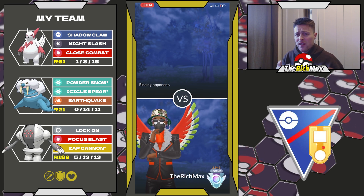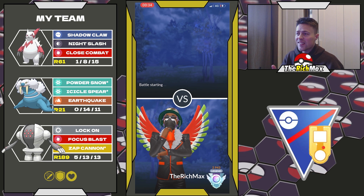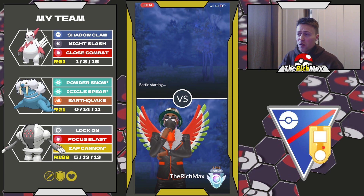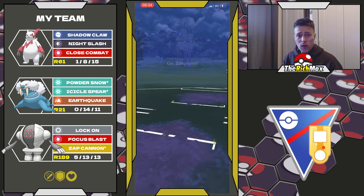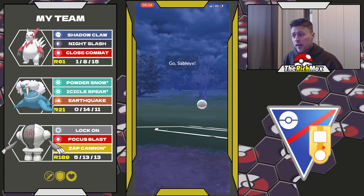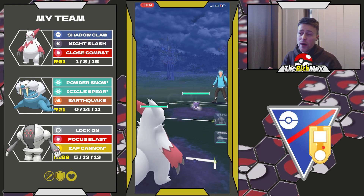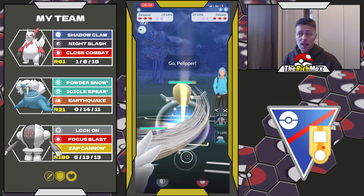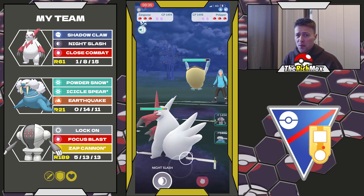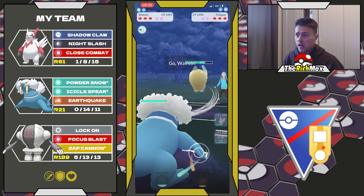The team I used is not really a team I would recommend because it's triple weak against Medicham. But because a lot of YouTubers are showing shadow Gardevoir with Charm damage right now, I think this team can still work. In all the battles I did I didn't even see one Medicham, because I think people are afraid of using it due to all the shadow Gardevoirs out there.